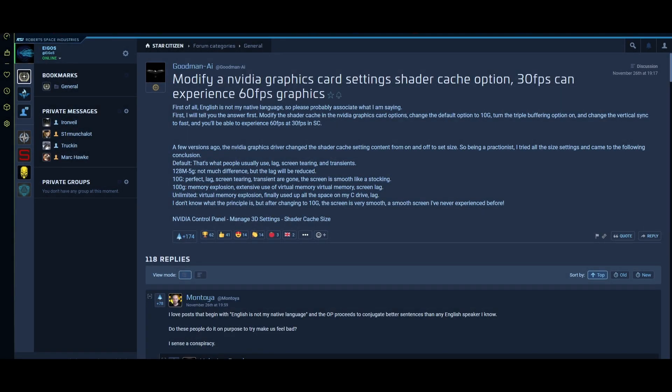So here is a useful thing. This thread popped up yesterday in Spectrum and it actually turns out to have some truth in it. If you have an Nvidia graphics card you can definitely save on some performance lagging if you increase your shader cache. Here's how to do that.